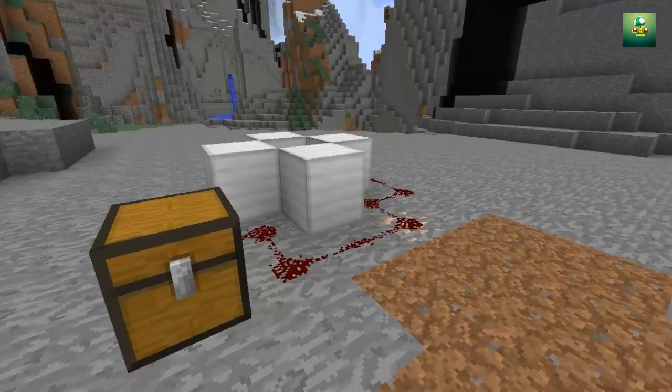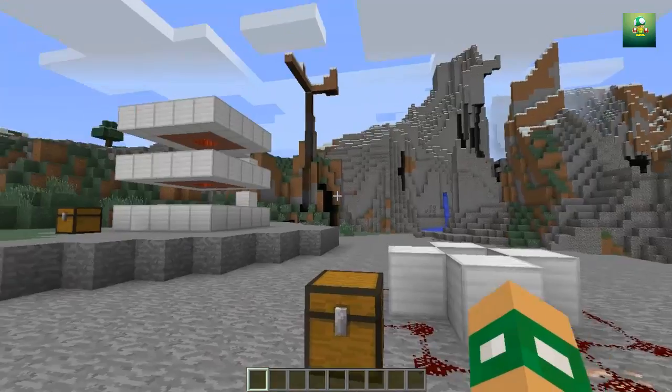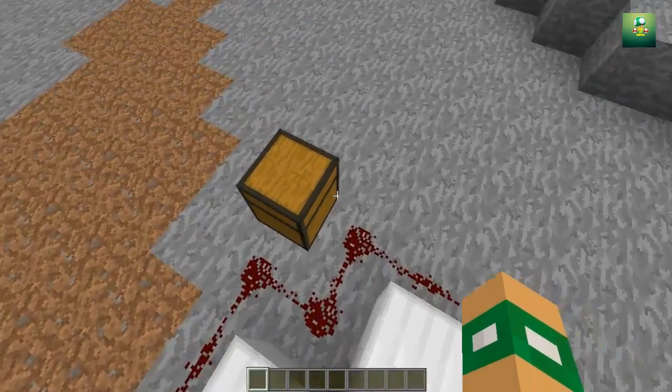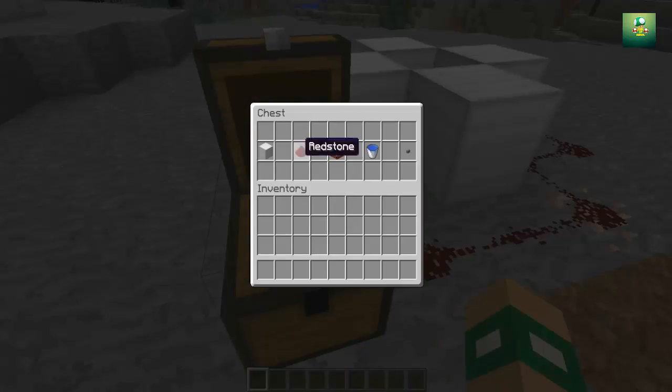You guys thought I was only going to teach you how to make this little thing. Anyways, I'm going to teach you how to make both of them in this video, so stay tuned. This is the easiest one to make for any redstone beginner, anybody that cannot do redstone at all. All you need is five materials: a block of any kind, some redstone, obviously TNT, some water buckets, and a button.